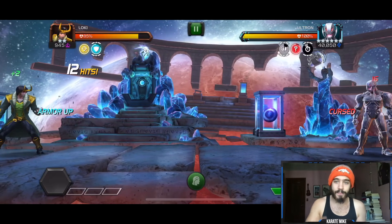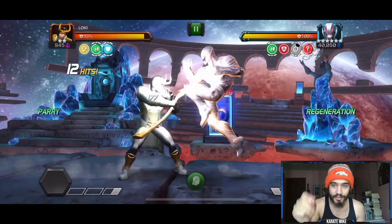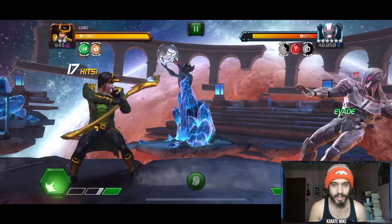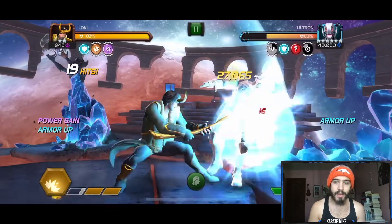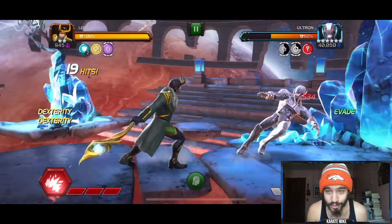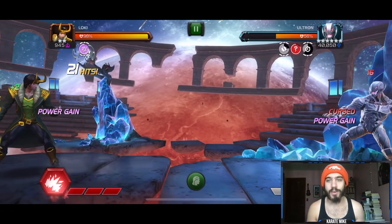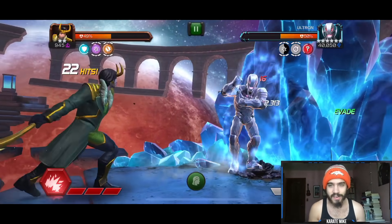Here's the regeneration buff that Ultron has — I'm going to steal that with the parry and your health completely shoots up. With the three-star Loki, you can probably take full combos with that regen buff up and not die. Look at that — a 30k heavy attack from the two-star Loki! Again, you want to make sure you have your eye on that evade. The fury buff is very important to keep because it makes you very, very strong.